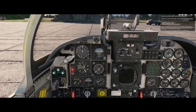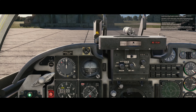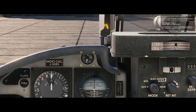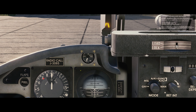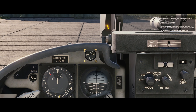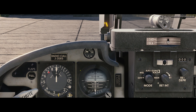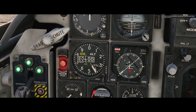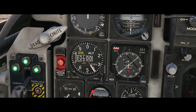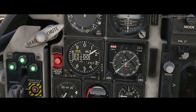If the trimmer is not set to takeoff position, a strong negative pitching movement will occur at takeoff, which can result in a crash especially with significant takeoff weight. Optimal pitch trimmer pointer positions for various takeoff configurations: no ammunition/no stores, 6 with drop tanks and ammunition/missiles, 7 with drop tanks/ammunition/missiles/bombs/rockets, 8 with ammunition/missiles/bombs/rockets/containers, and 9 for maximum load. Set zero altitude on the altimeter using the pressure knob by pressing Left Alt + Left Shift + A and Left Alt + Left Shift + S, or use the mouse wheel.